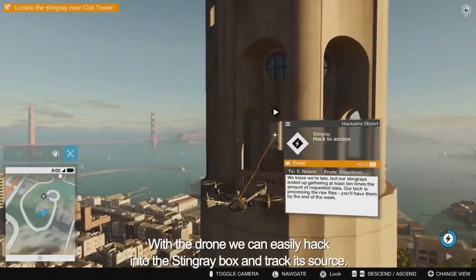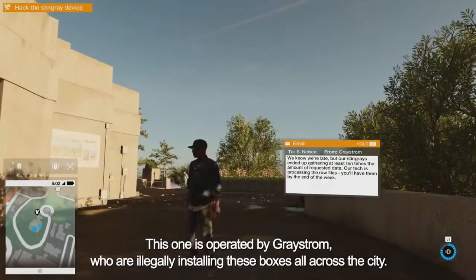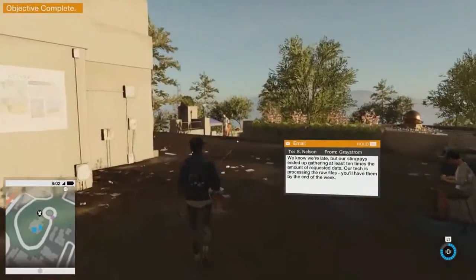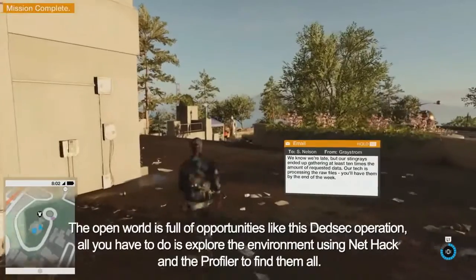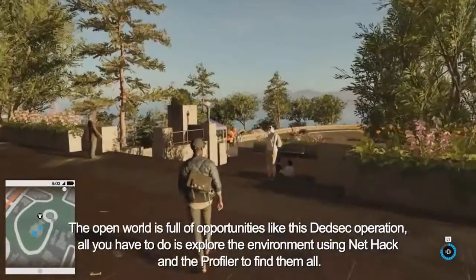With the drone, we can easily hack into the Stingray box and track its source. This one is operated by Greystrom, who are illegally installing these boxes all across the city. The open world is full of opportunities like this DeadSec operation. All you have to do is explore the environment using NetHack and the Profiler to find them all.